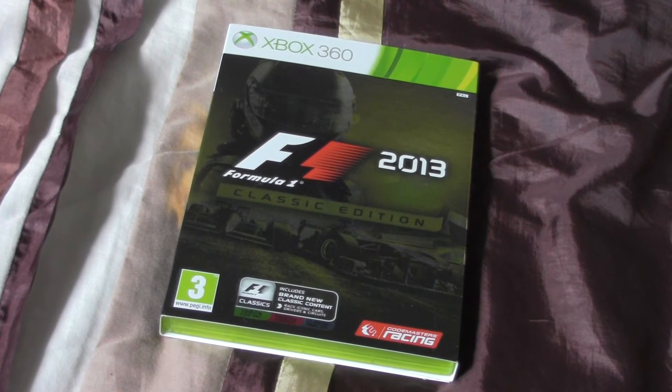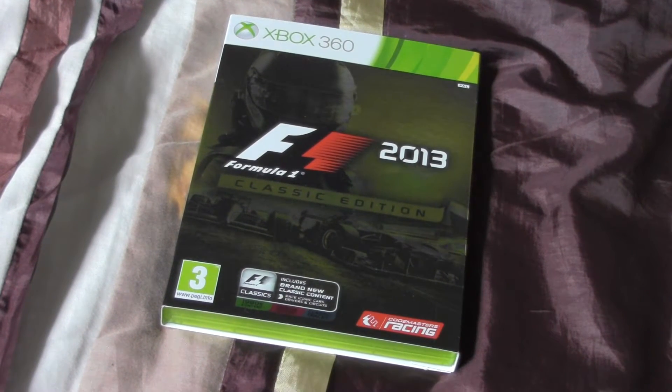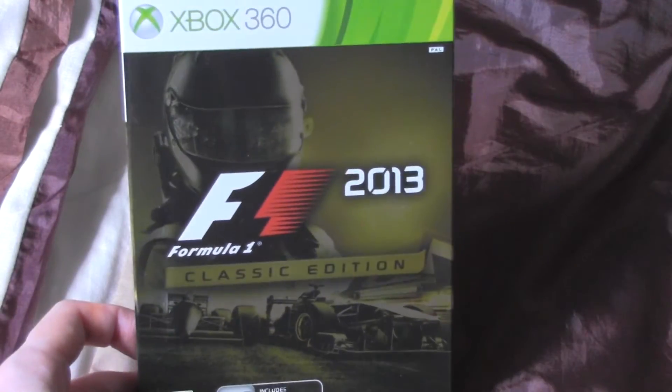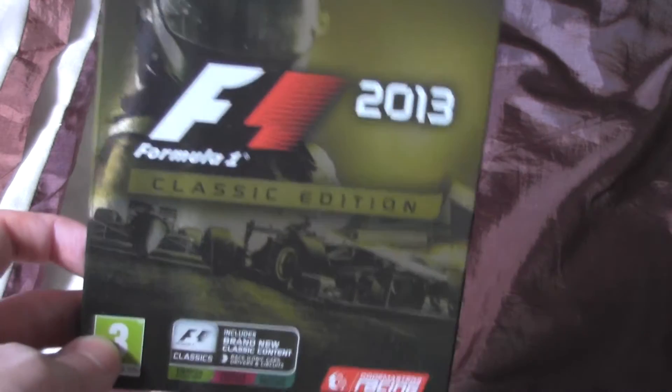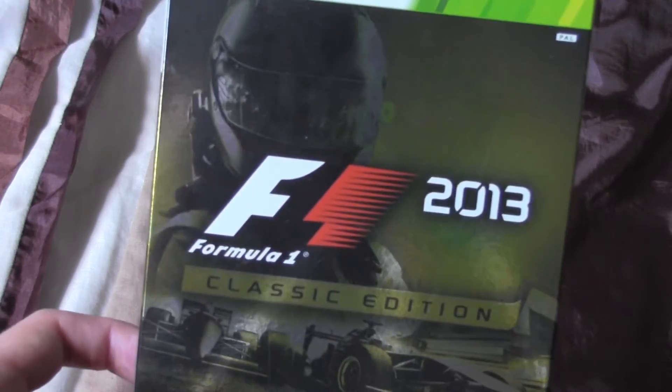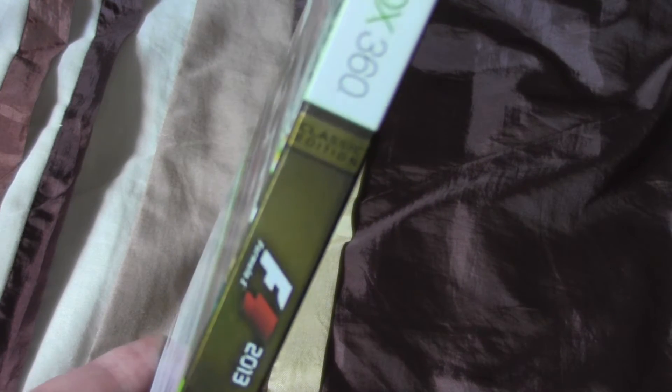Hi guys, this is the unboxing of F1 2013 Classic Edition. Here we've got the front with the old car and the 2013 car racing side by side — you can actually do that in the game. And here we've got the spine, just the Classic Edition, the 2013 Xbox 360.